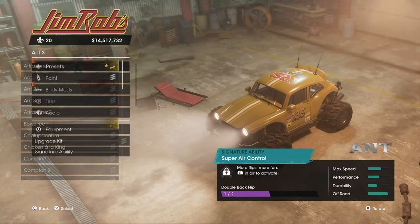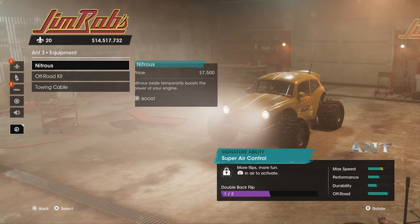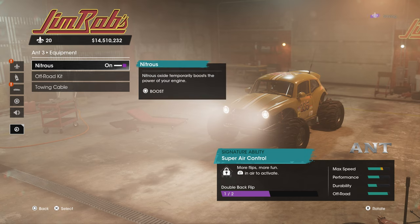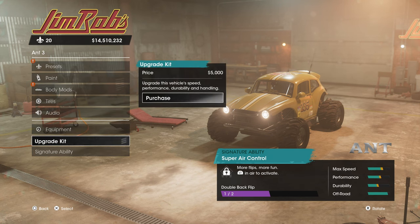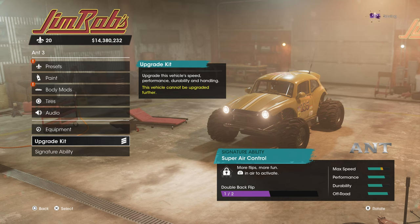Once we have one, we're going to go ahead and customize it. I'm going to add some paint and do a whole bunch of stuff. The primary thing you need to do is add nitrous — you need the nitrous. I'm going to hold the circle button to activate it. Add the off-road kit if you want, and go ahead and do the upgrade kits. That'll give you a little bit more acceleration and speed. The more speed you have, the easier it's going to be to earn this trophy.